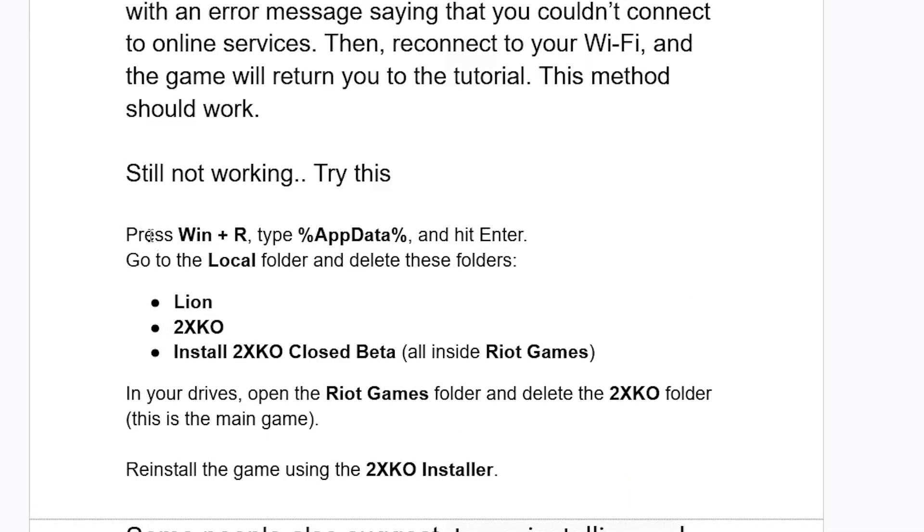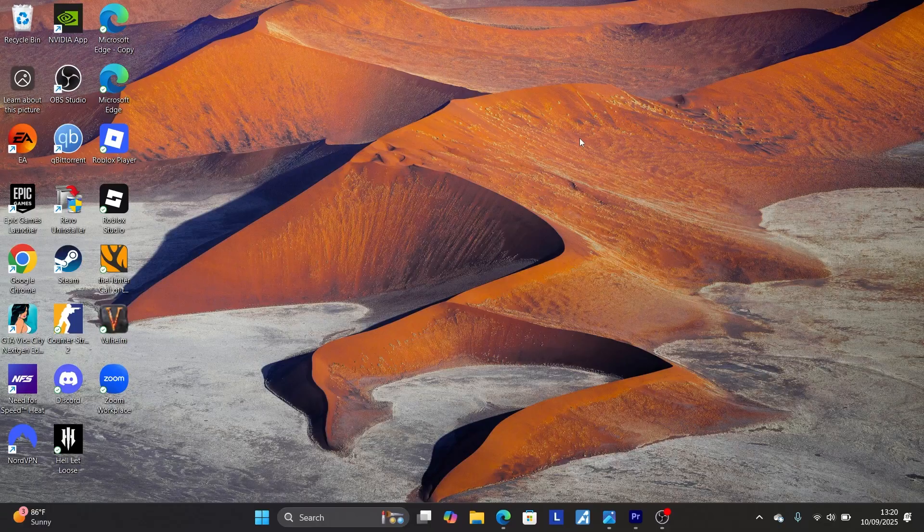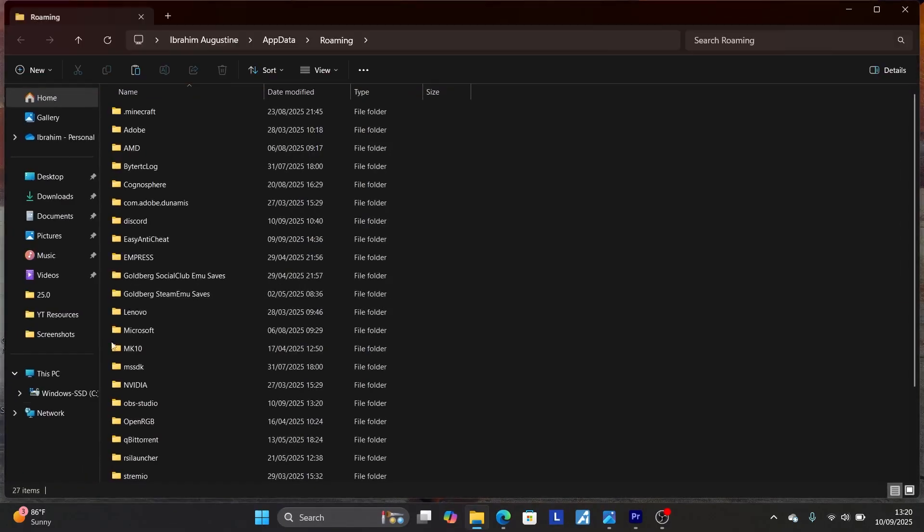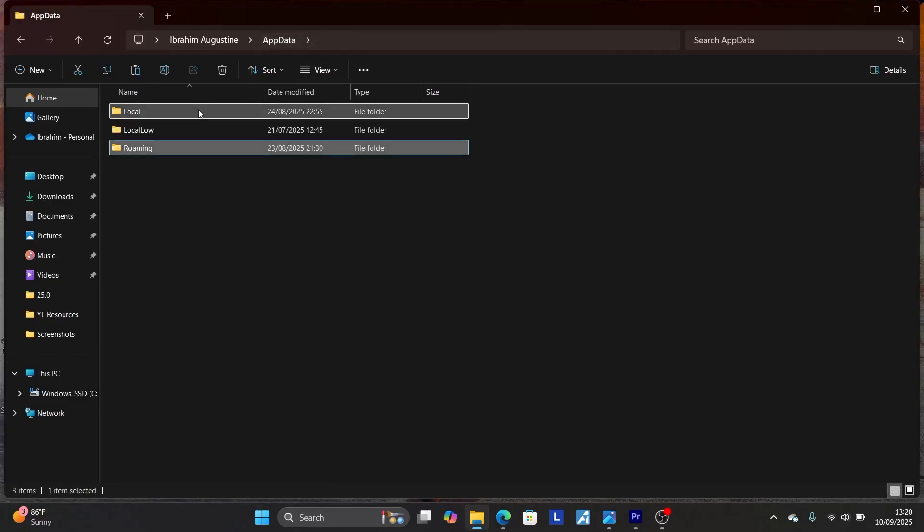Another fix you can try if it's still not working: on your PC keyboard, press Windows plus R, and then type %appdata% and then hit Enter. It will open the AppData folder. If it opens on Roaming, select AppData and then select Local.